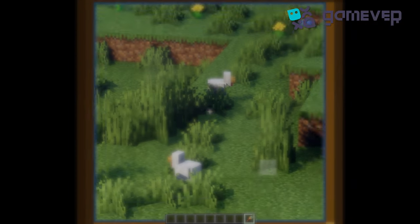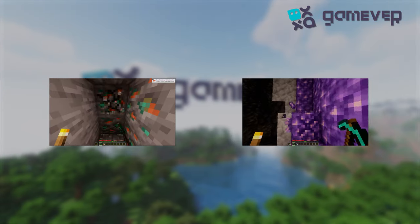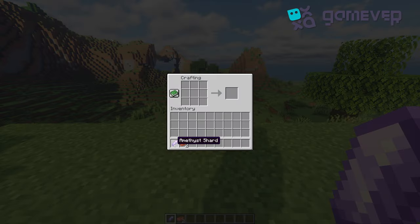Hey Minecraft fans, GameVer here to show you how to craft a spyglass in Minecraft. You need two copper ingots and one amethyst shard. Smelt copper ore for ingots, and find amethyst shards in geodes. Bring these to the crafting table.